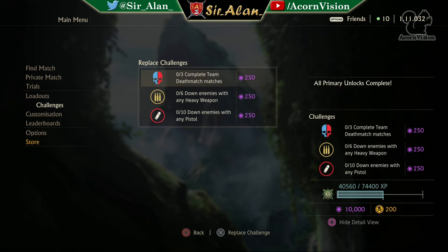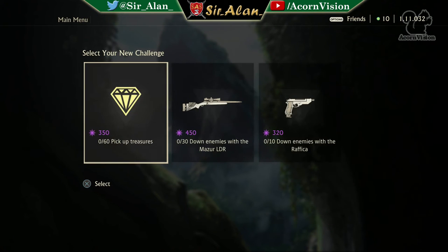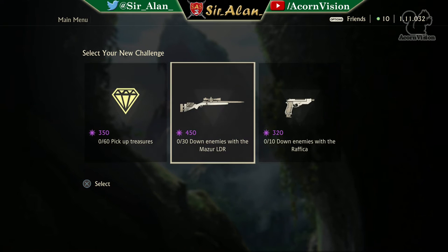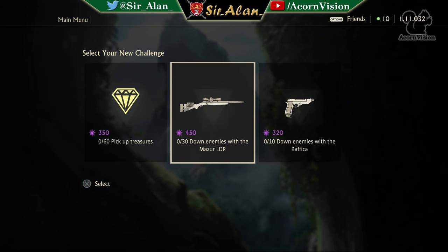Moving on to Example 1 — as you can see straight away I've got three really easy challenges at 250 relics each. I'm going to swap all of these out. On the first draw I'm offered picking up treasures, sniper downs, or Raffica downs. There's only one 450 challenge, so immediately I'm going to go for that one.